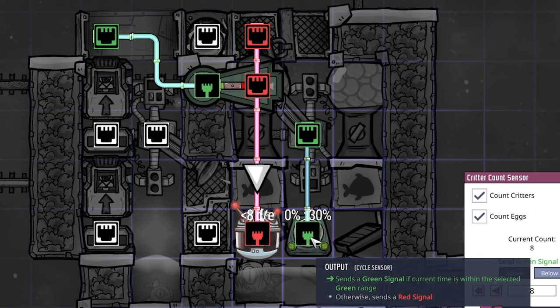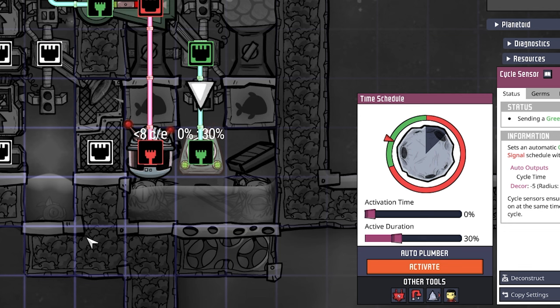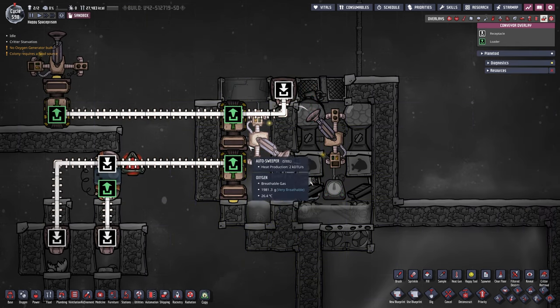The right auto sweeper also has a cycle sensor hooked up, set to activation time 0% and active duration 30%. This can vary — it's just to save a little bit of energy. That's literally the only purpose of that sensor.